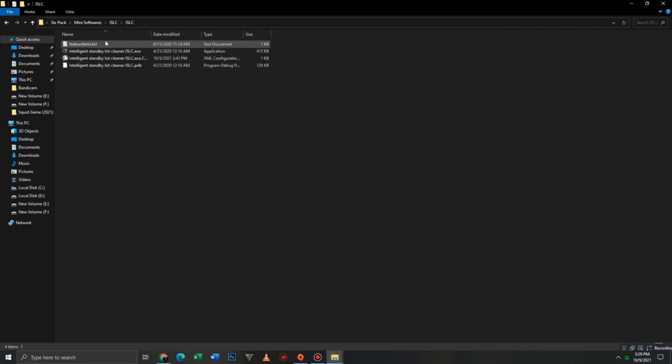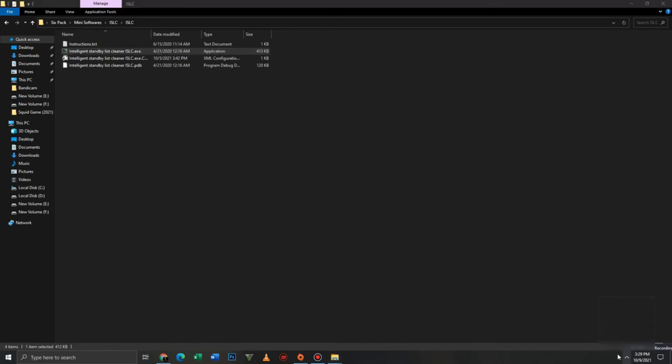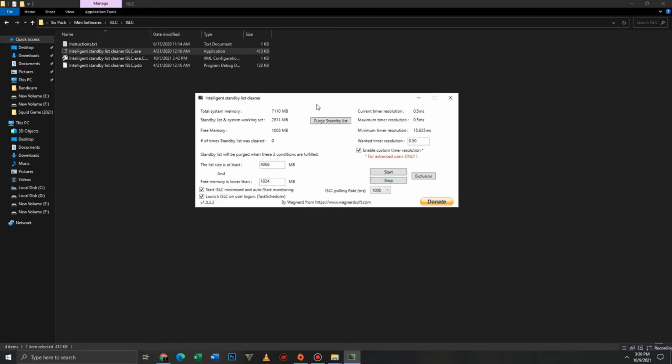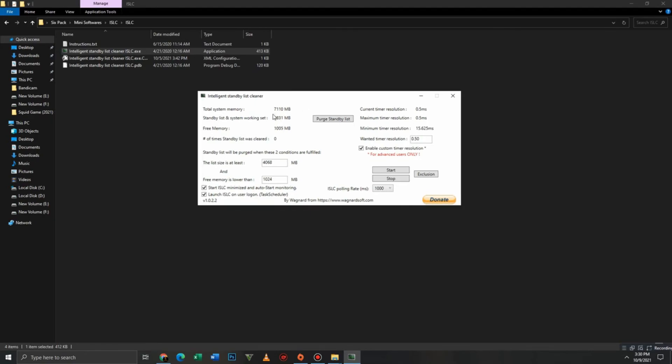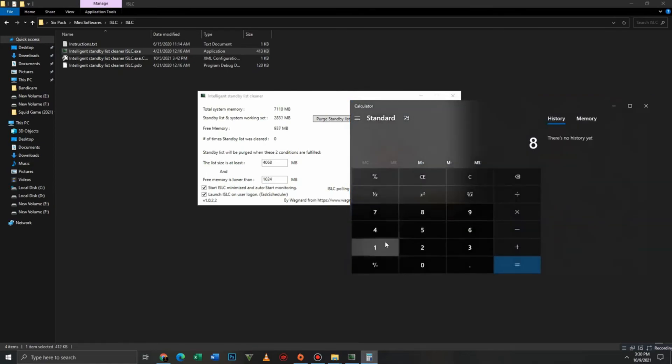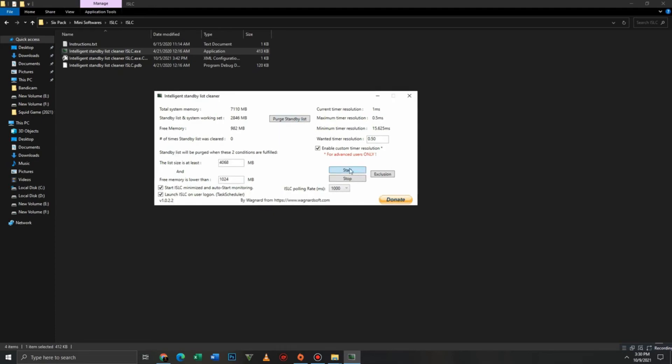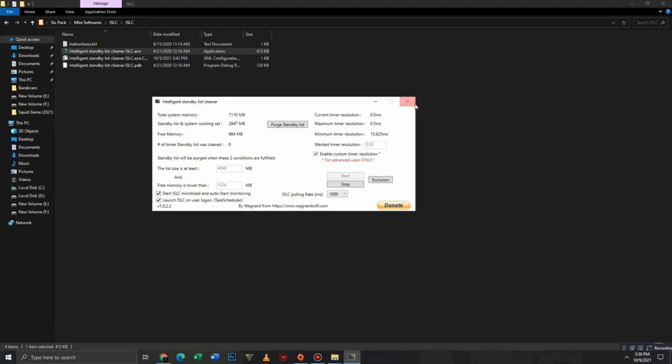Go to ISLC and first read the instructions from the notepad, then open ISLC. Click the Stop button and install the service from the background. If you have 8GB RAM, write half your RAM value here — for example, 8136 divided by 2 equals 4068, so write 4068. Also mark these settings: Start ISLC minimized, Launch ISLC on Startup, set Wanted Timer Resolution to 0.50ms, and Loading Rate to 1000. If you have 4GB or 2GB RAM, set it to 2000 or 4000. Click the Start button to apply.